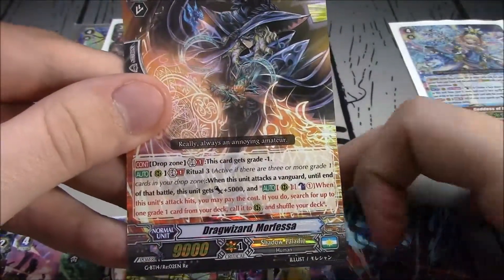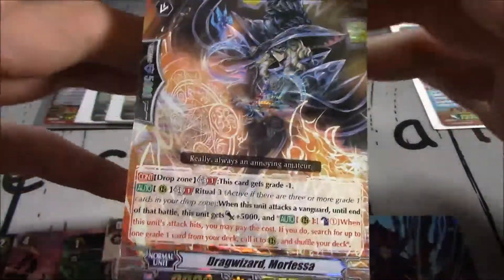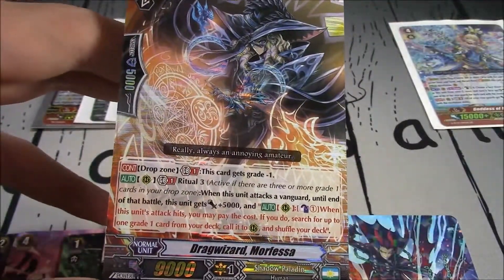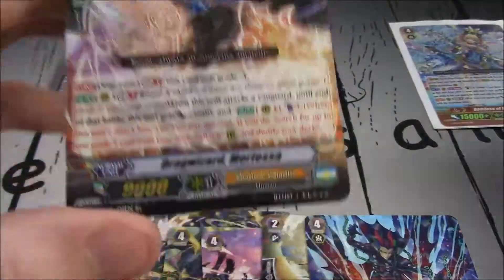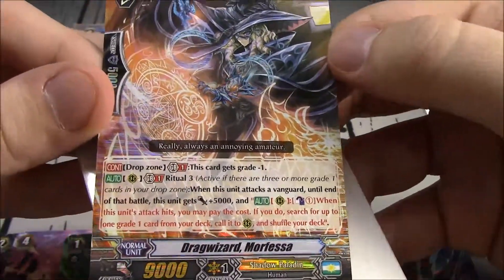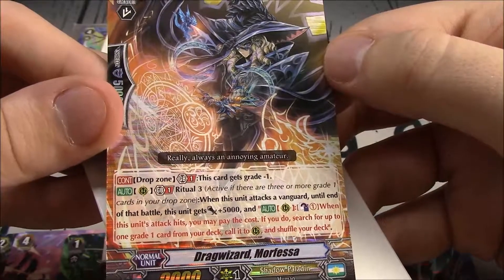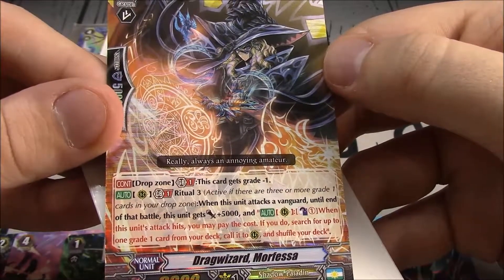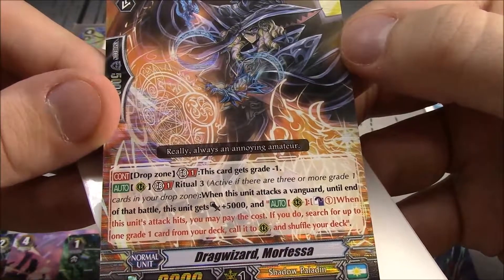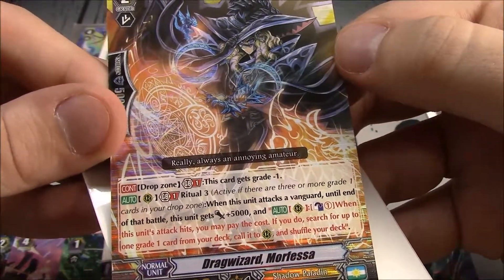A reprint rare of Drag Wizard Morphessa — she needed a reprint, good to see her. Drag Wizard Morphessa from Drop Zone: GB1. When this unit gets grade minus one, so it's a grade one. GB1, Rearguard, Ritual 3: when this unit attacks a Vanguard until end of battle it gets plus 5k. And Counterblast 1: when this unit's attack hits, you may pay the cost; search your deck for up to one grade 1 card, call it to rearguard, and shuffle your deck.